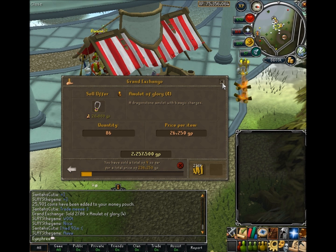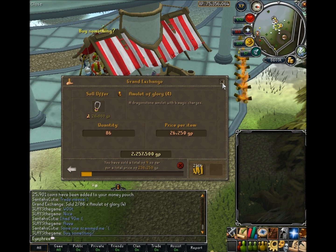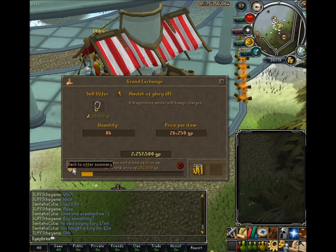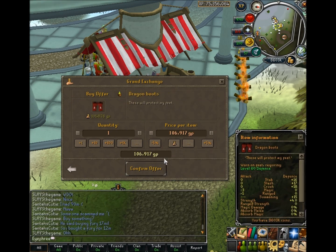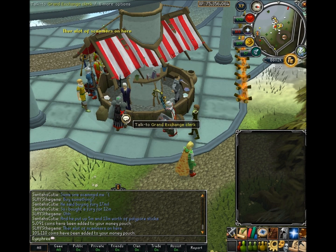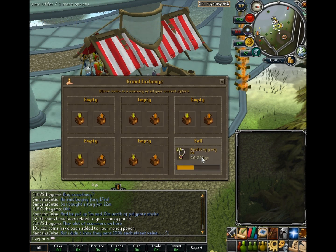Recommended items for trades like this would be mystic gear because mage is very popular in the wilderness right now and a lot of people are buying it. That's for richer players — the more money you have, the more you can flip and the more valuable items you can flip. Berserker rings are really good and so are dragon hatchets. Dragon boots are very steady but slow and you only make around 1K per boot. You can only have 10 dragon boots at a time every 4 hours in the Grand Exchange, so that's also pretty slow.